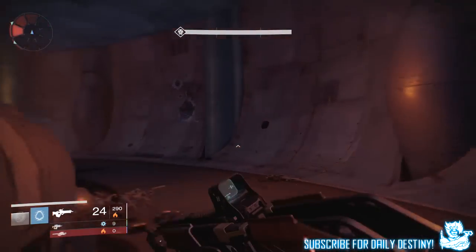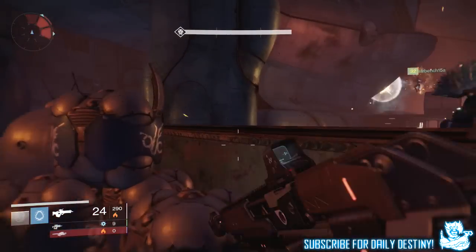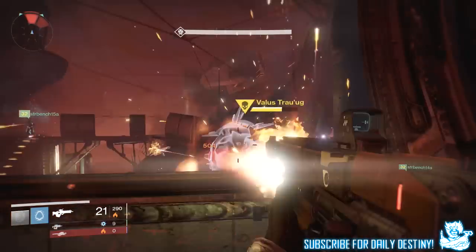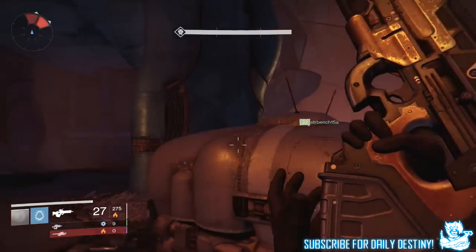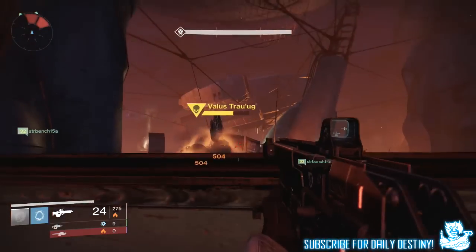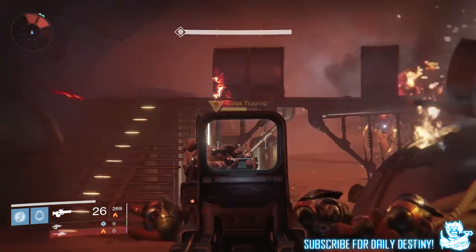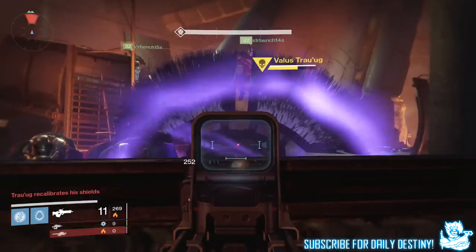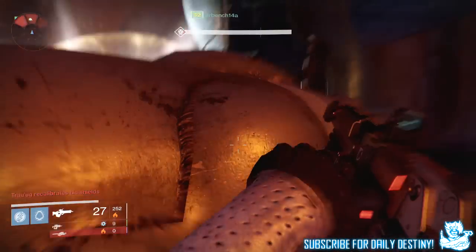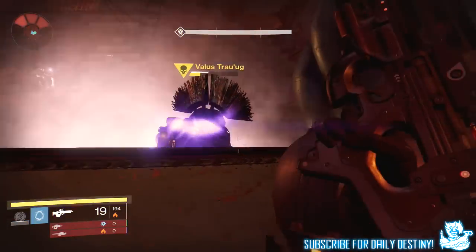He could even stomp — which he does when you are close — but it was useless as we were behind this wall. Valus himself does not come behind this wall, but his accomplices do sometimes, though they are easy to take down. Keeping him there is pretty simple — just switch and move from left to right. He changes his shield so make sure you and your team gear up with different weapon types. A Titan with Weapons of Light and his Ward of Dawn comes in pretty handy too, but it isn't a must.